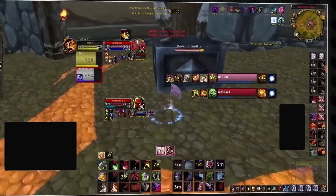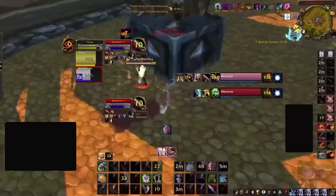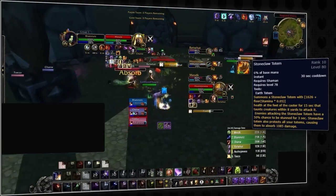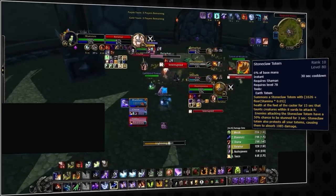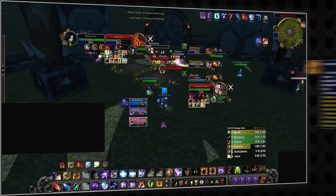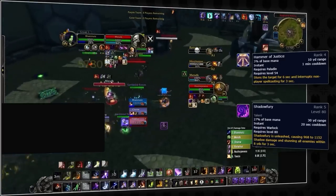It might be a bit more intuitive to see how psychic horror isn't on the cheap shot or stun DR, which is unlike retail, where it actually is on the same DR as stuns. There is also stone claw totem — if you hit the totem, you will actually be stunned for a few seconds. Why would you want to do that? Well, it's because it will put you on stun DR, which can be quite useful into a comp like LSP, where you can preemptively DR yourself for hammer of justice or shadow fury, making you more annoying for the enemy team to lock down.